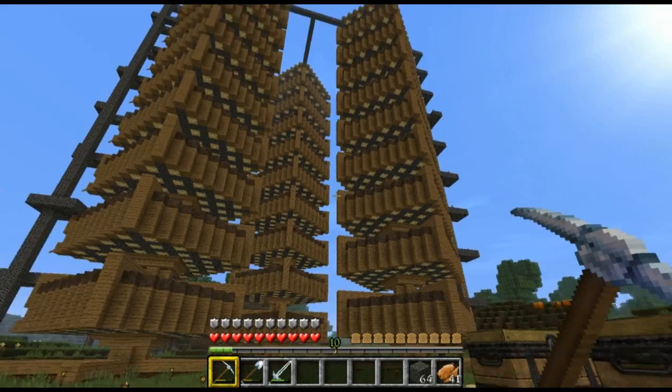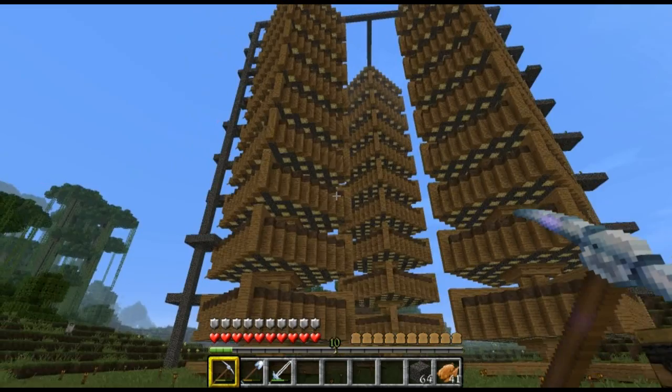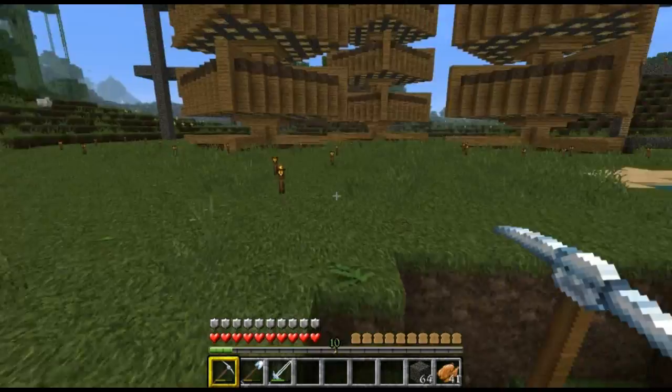Each tower — it doesn't matter what order — but one tower is going to be potatoes, one carrots, and one wheat. In this video today, we're actually going to be getting all the glass for around it, getting all that prepared, because we're going to glass every single tower. I'll show you why.